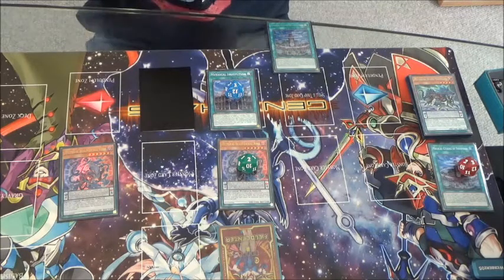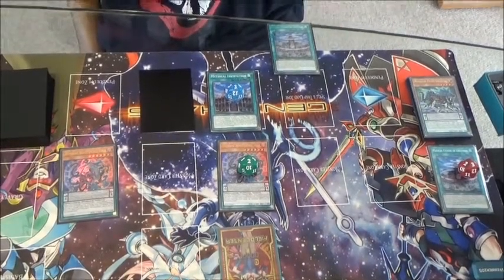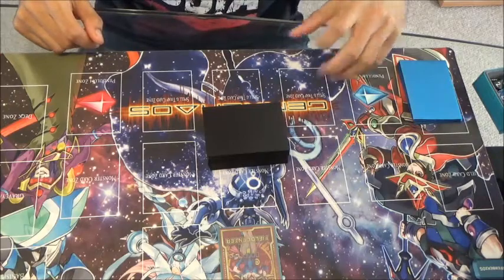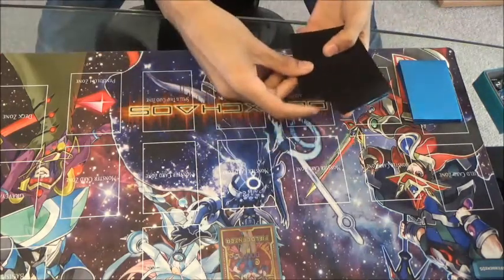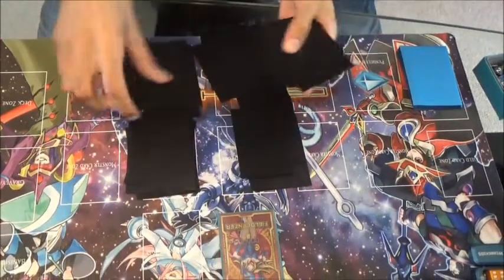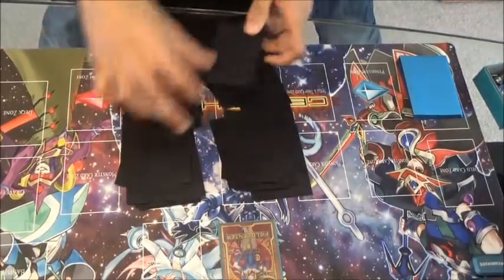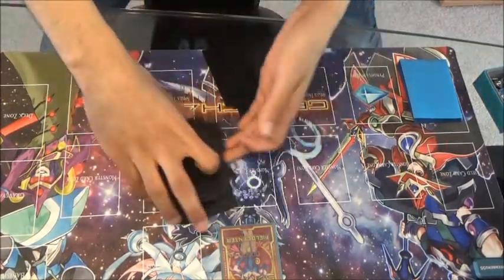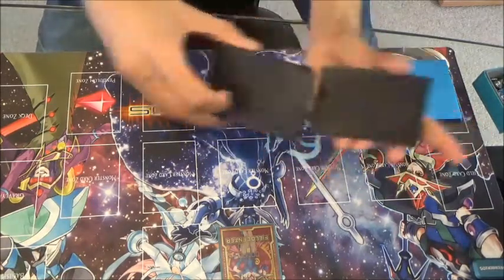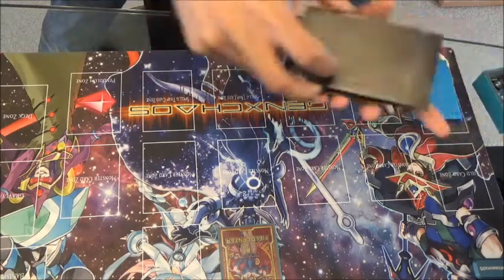Now I'm just going to quickly switch over the deck, do the Sky Strikers, and show you what you can do with some of those. One thing I tend to do a lot in my spare time is practice my time shuffling — I like to shuffle as quickly as I possibly can because of the new time rules. I think my record for shuffling my 40-card deck is about half a minute for a proper decent shuffle. I haven't practiced in a while so I'm getting a bit rusty. Okay, so our deck's nice and randomized — let's see what cards we can get.